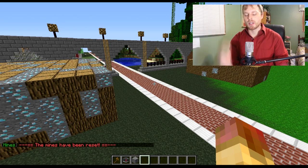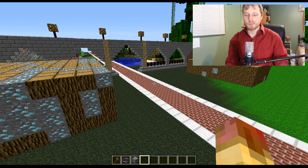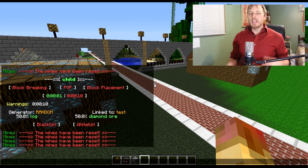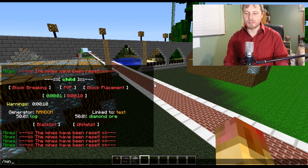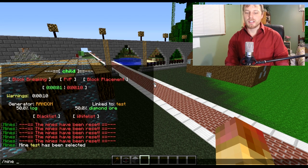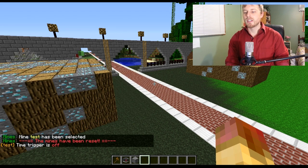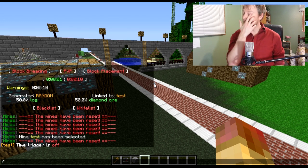The warnings aren't working right now — that's one of the known bugs with Prison Mine Reset, but the author is going to update it soon and I'll put an annotation on the video. While those are resetting, I'm going to go over permissions. Actually, let me turn off the timer first — `/mine edit test`, then `/mine trigger time toggle` — so it stops resetting.